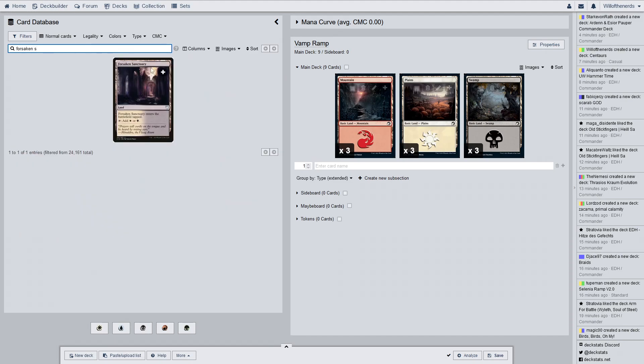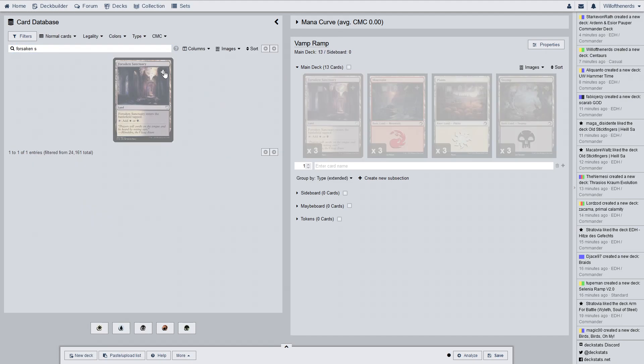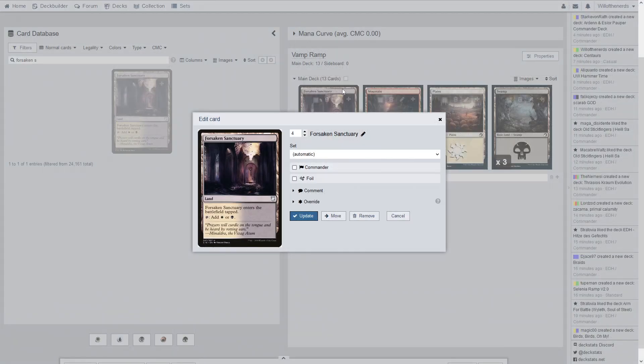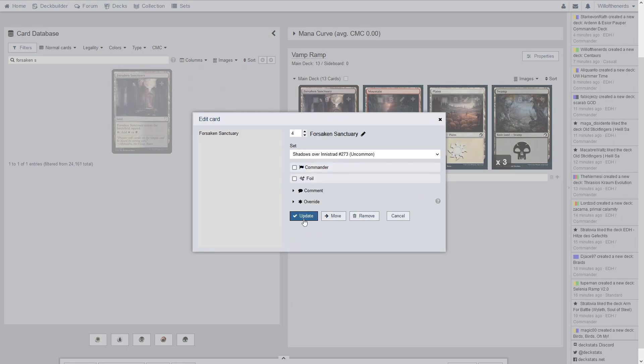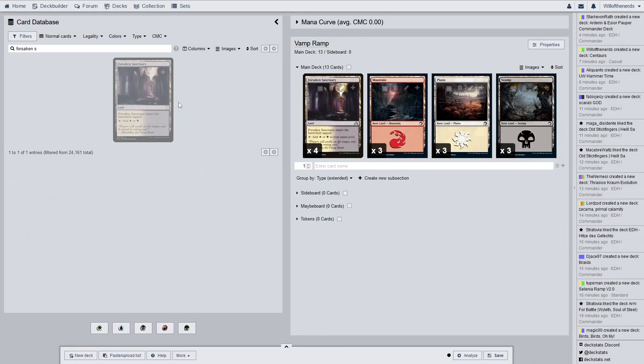Forsaken Sanctuary — yep, there we go, one two three four. It's not that set — it looks like we have the most from Shadows over Innistrad, so that's the one we're going to go with. Then we have a playset of Boros Guildgates, so we're going to type that in.